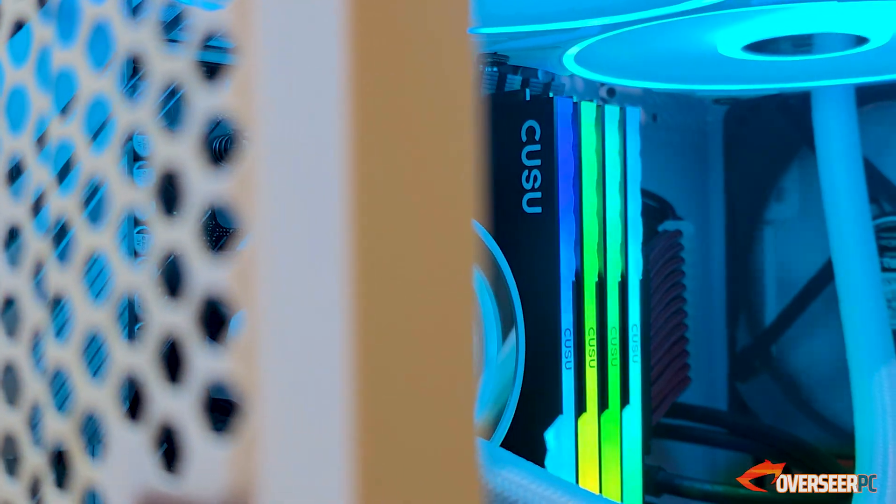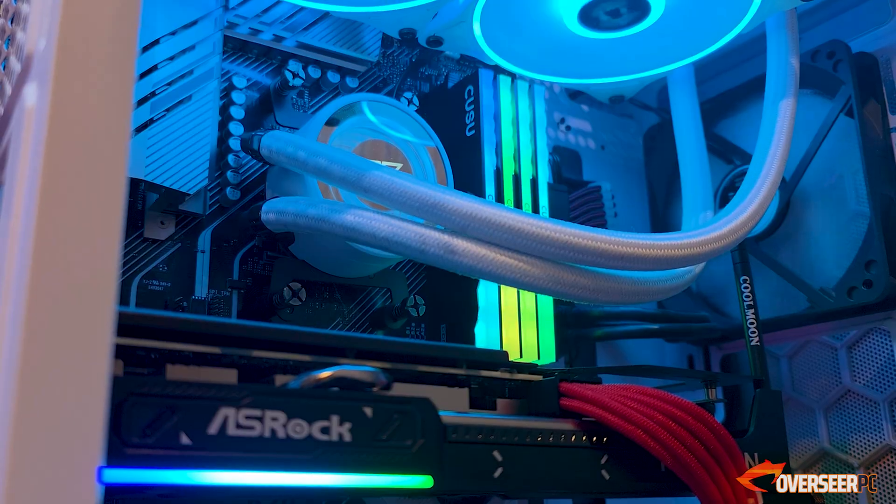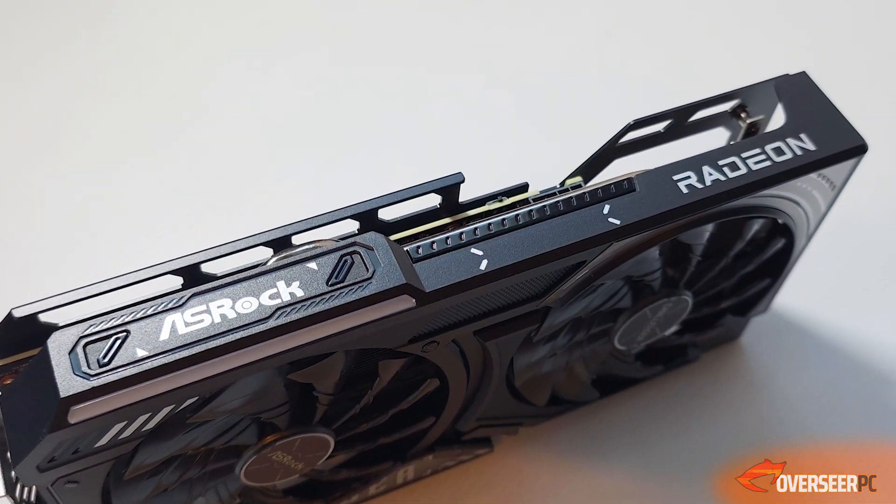For our testing, we're going to use our AM4 setup. We've got the 5700X, and to ensure that we're not utilizing extra memory, we're using our RX-9060 XT 16 gigabyte. Let's start with the first game.